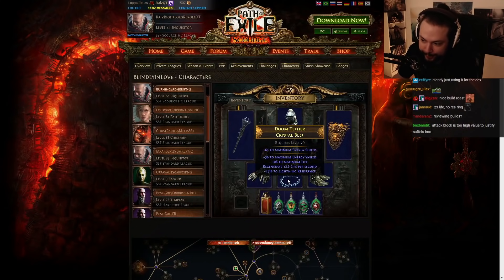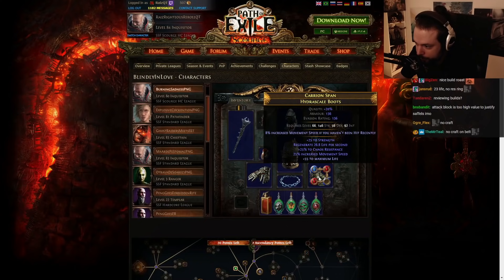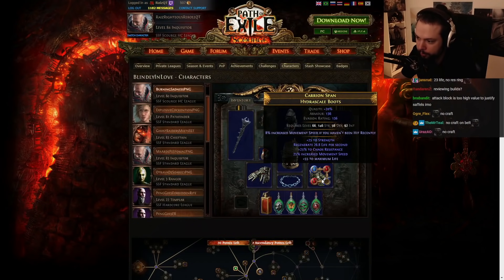You can see he's using a crystal belt with a lot of life — pretty good choice, high energy shield. Do keep in mind that you are lowering your regeneration in a way by increasing your energy shield versus primarily focusing on increasing your life, since energy shield and life both affect how fast you regen. But yeah, if this is all that you have access to, it's a pretty good one — it's got life and energy shield, and that's going to improve your damage. For boots, I would personally recommend a pair that has more life and a larger focus on life, along with those recovery mods.